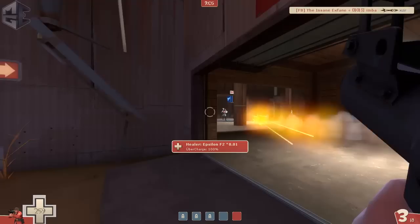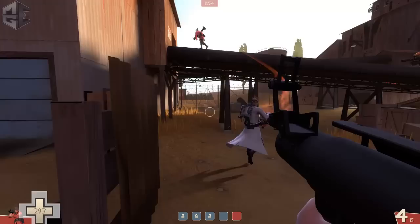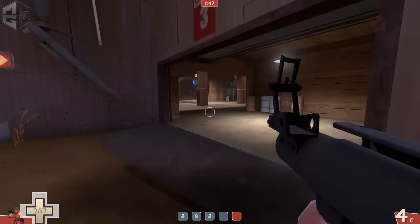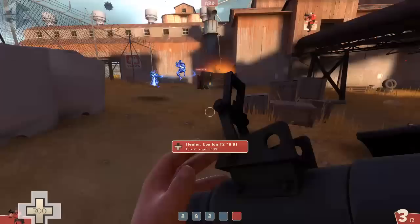I see the gate open on the left side and decide to take a look. Being up close I can open the gate and might be able to force this uber faster than usual. Just opening and closing it and peeking — and there's a demo coming. I hit a couple of 90-damage rockets on them, forcing the uber. We have about three seconds more uber.